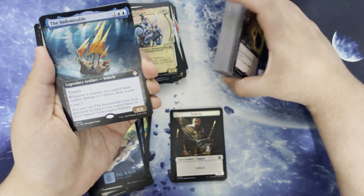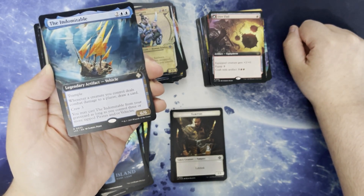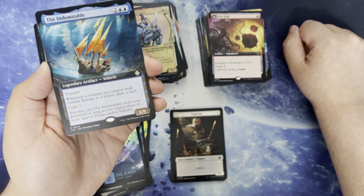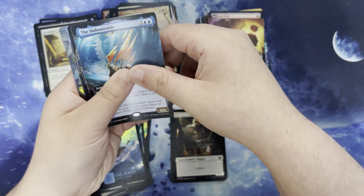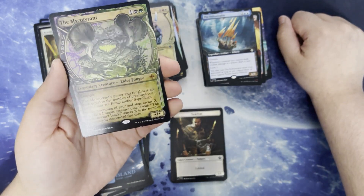The Indomitable. Two and two blue for a legendary artifact vehicle. It's a 6/6 with trample. Whenever a creature you control deals combat damage to a player, draw a card. Crew three. You may cast the Indomitable from your graveyard as long as you control three or more tapped pirates and or vehicles. The Micro Tyrant in the alt art.